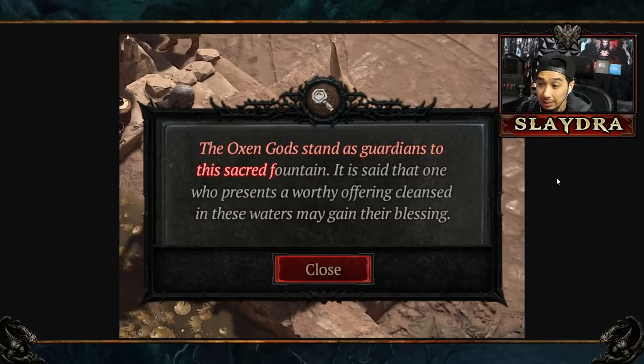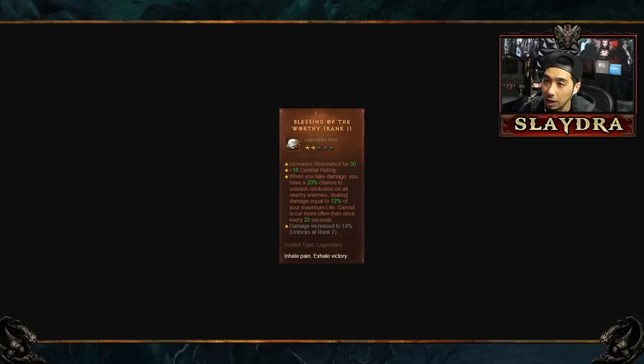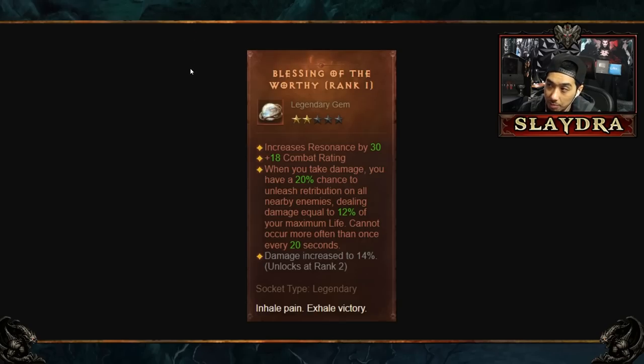The in-game text reads: 'The oxen gods stand as guardians to this sacrifice — the sacred fountain. It is said that one who presents a worthy offering, cleansed in these waters, may gain their blessing.' There is also something called 'Blessing of the Worthy' in Diablo Immortal — it's a gem. I'm not sure if it has anything to do with the color or the gem itself, but it could be a hint toward how we gain the blessing.